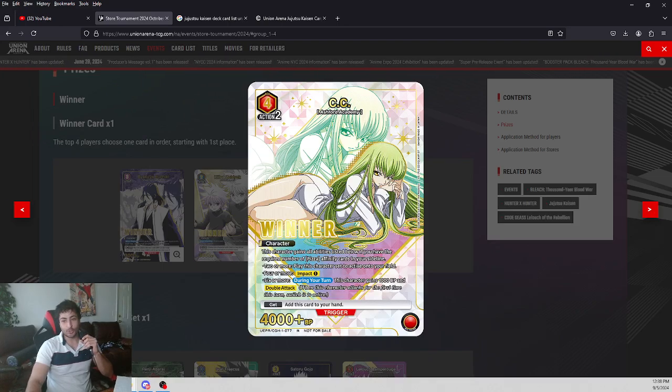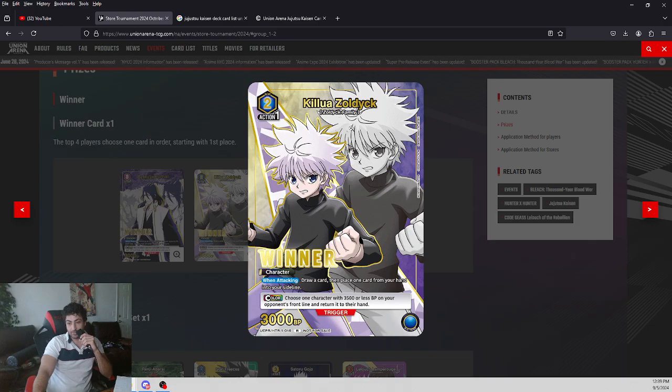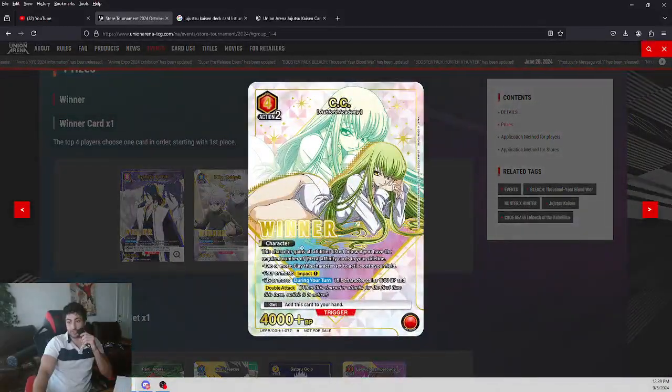And then we have the Code Geass card — very cute. This character gains all abilities listed below if you have the required number of pizza affinity cards in your sideline. Two or more pizza cards: play this character set to active. Four or more: she gets impact one. Six or more: during your turn this character gains 1,000. I'm not sure where this pizza affinity is going to come from — maybe the Ashford Academy. But it's very strong: it could be an impact double attacker that comes into the board set active so you can attack with it turn one, and can go up to 5,000 BP when attacking.